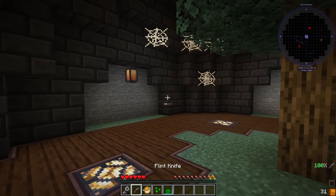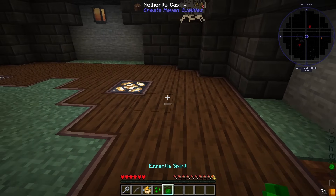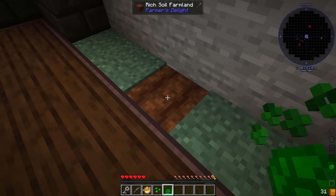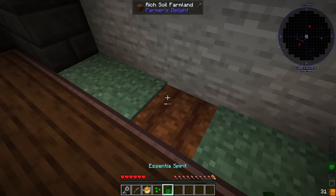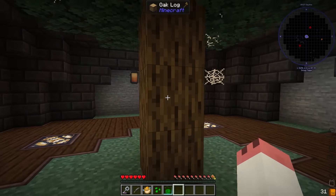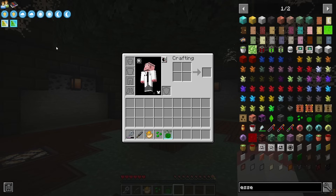So we start out with this pufferfish, a flint knife, a bubble blower, Essentia seeds, and Essentia spirit. One way that may solve that problem of it popping off is to just add this directly into your inventory, just like the pufferfish and the flint knife. This Rich Soul farmland can't be right-clicked on by the Essentia spirit - it has to be normal farmland. So they kind of give you this farmland, but it doesn't work with the seeds they give you. That singular instance is probably the most confusing thing I've had throughout this entire modpack.